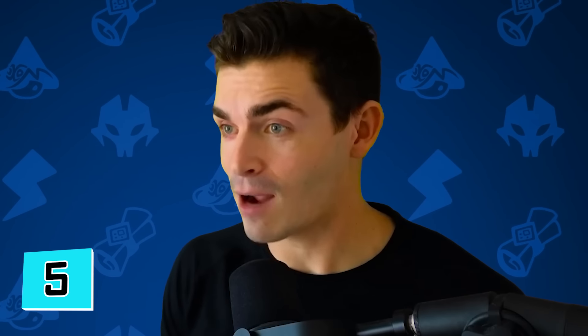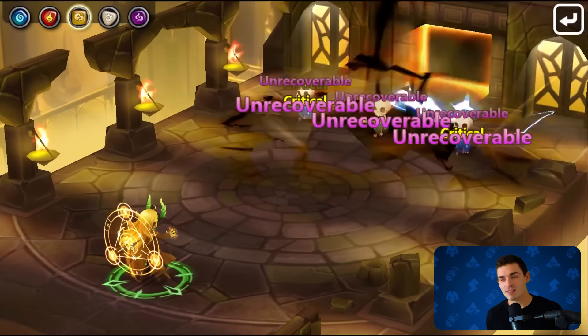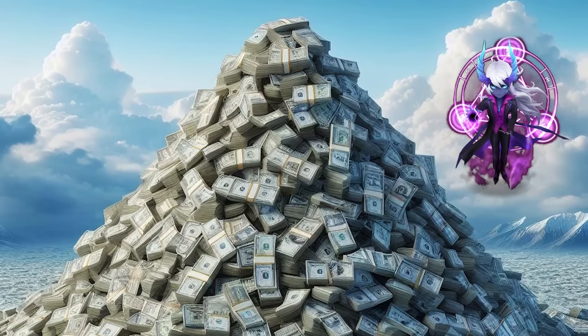Number 5 is actually proof that this list is not as biased as it might seem, because if I was placing these myself, this would be number one. It's the Business Casual Ifrit. I love Verimos going out at night for a casual dinner with his co-workers. This is the 'I have a dinner reservation for 6:30' Ifrit skin. Dude is employed. Dude has values. Dude makes a salary. But I'm frankly just a sucker for any of the Ifrit skins.